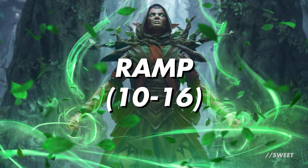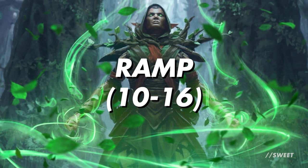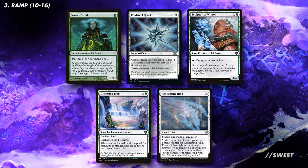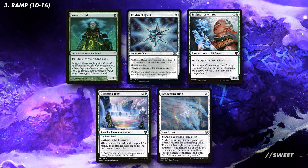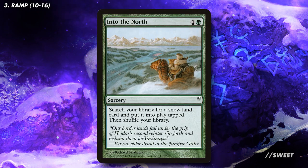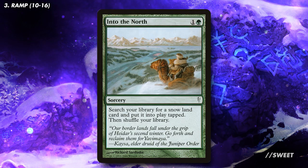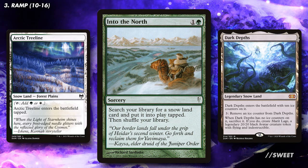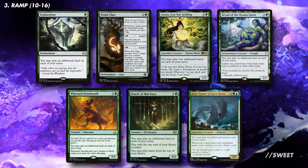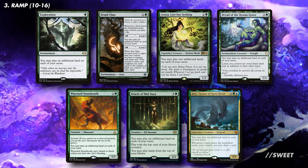First up is our ramp section. This is going to be fairly beefy compared to a normal deck. First up we have some ramp on snow permanents. They might not synergize with the landfall theme, but being able to play these off the top of our library is just too good to not include them. They'll still do a really good job at making us some mana when we need them to. Then we have Into the North, which is another spell that we can cast off the top of our library if we want to. This can go and get any snow land from our deck — that can be a basic, some of our snow jewels, or even something a little bit more scary. Then we have effects that let us play multiple lands per turn. Remember, these can be from our hand or importantly from the top of our library as well.